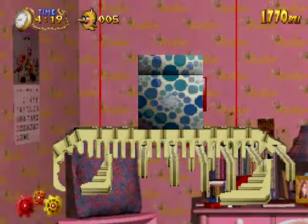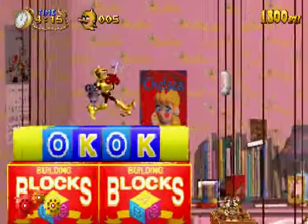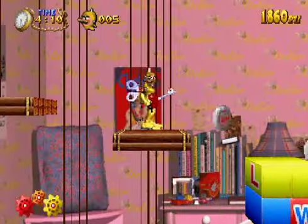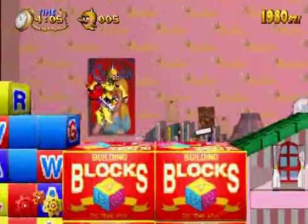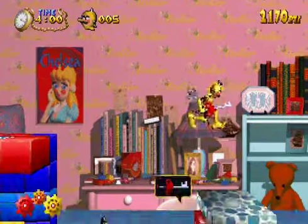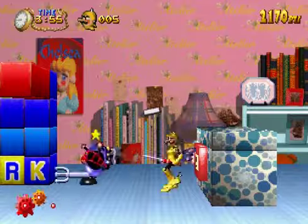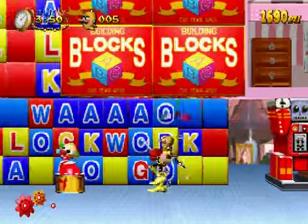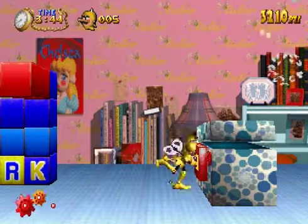I need to get used to the controls — it's been a while. I think we can get a pretty neat bonus in here. Yeah, we can get some coins. Coins are going to be used at the end of each level. There is a minigame where you can gamble your coins for extra lives. If you have 20 coins, you can also use a continue if you run out of lives. So it's either like you can just gamble it, or you can save it for continues. It's pretty neat. We're just going to head on over to the next area.